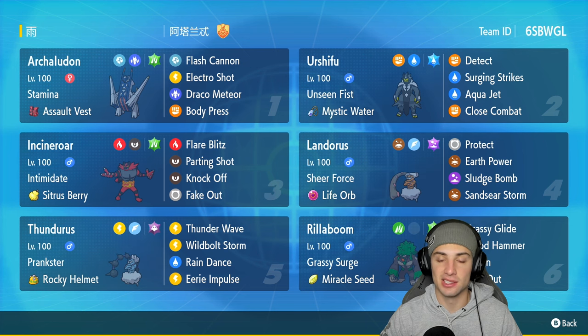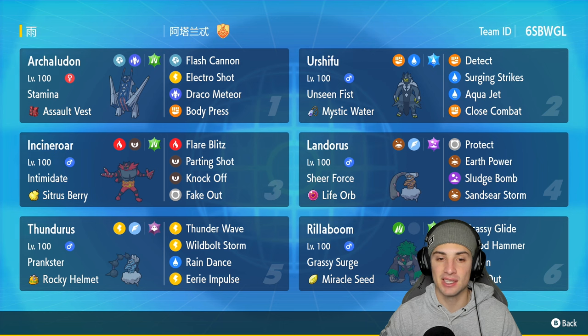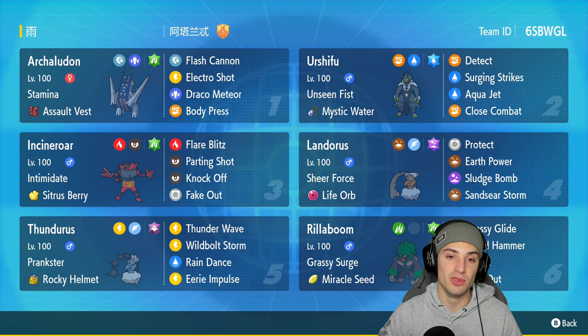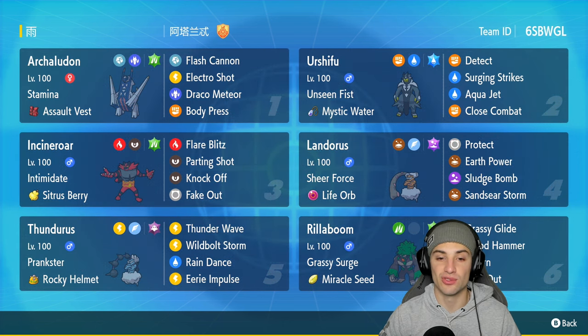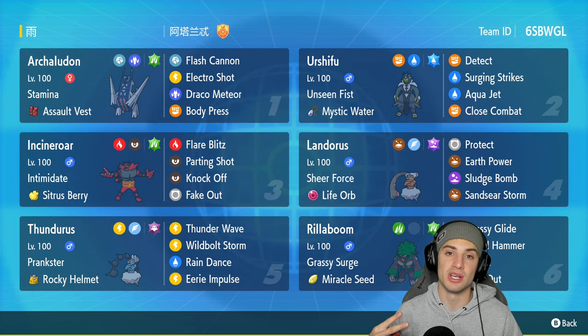It's got Stamina as its ability, so every time it takes a hit it goes plus one on defense. It's also rocking the Assault Vest to help it out on the special defense side. Both of these make this Pokémon super bulky and a pain to KO. It has a great moveset: Flash Cannon, Electro Shot, Draco Meteor, and Body Press.